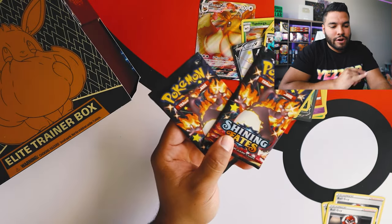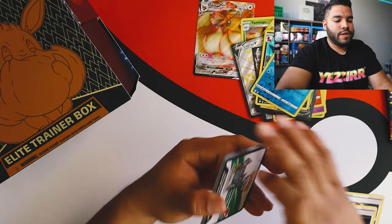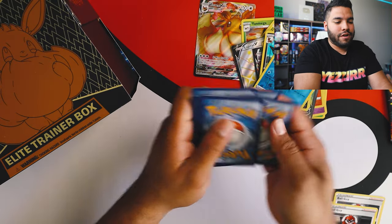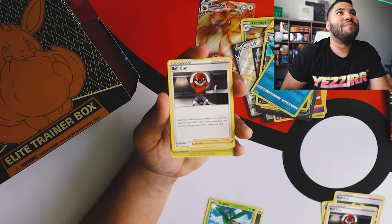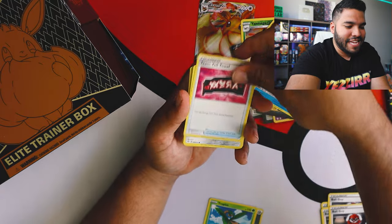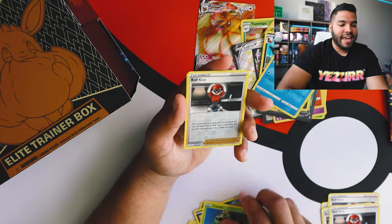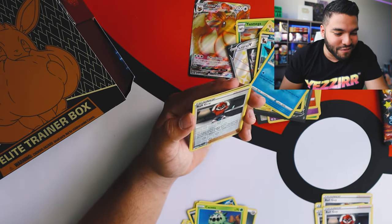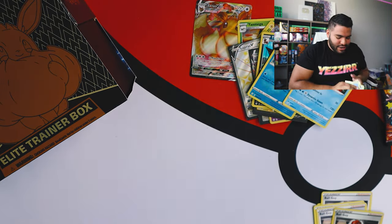Now we're on to our last two packs - the Charizard Art from Shining Fates. Let's get into it. I feel good about this one - this is a heavy pack. Four to the back. Here we go. We got our Energy, Tropius. Whoa, we got another Ball Guy! I'm loving the Ball Guy - we got four Ball Guys from the set. Team Yell Towel, Coupon, Gossy Fleur, Snom, Koffing, Cacnea. Bro, how does this happen? We have a Reverse Holo Ball Guy! Let's go. And a Volcanion.